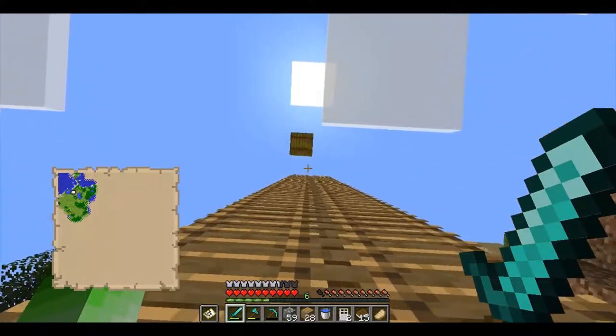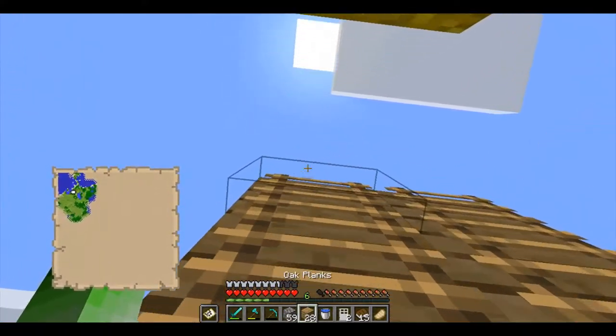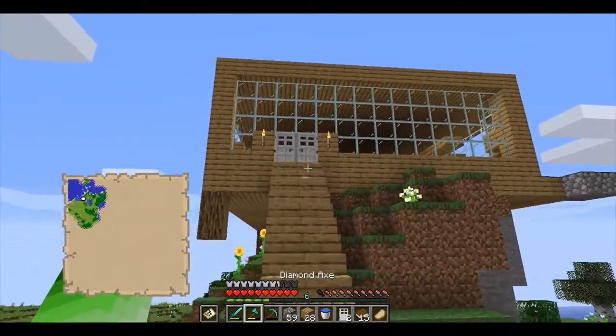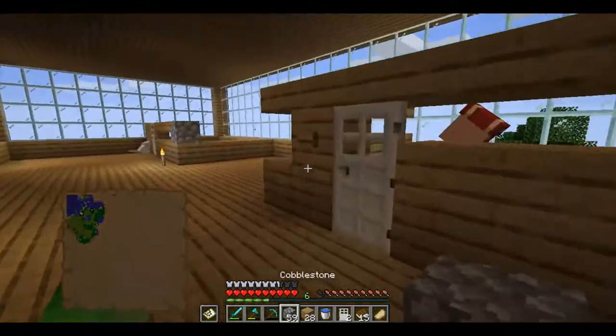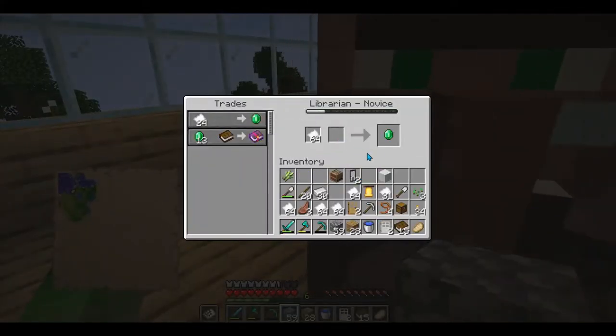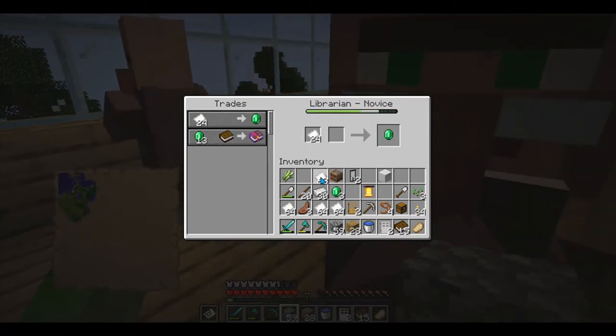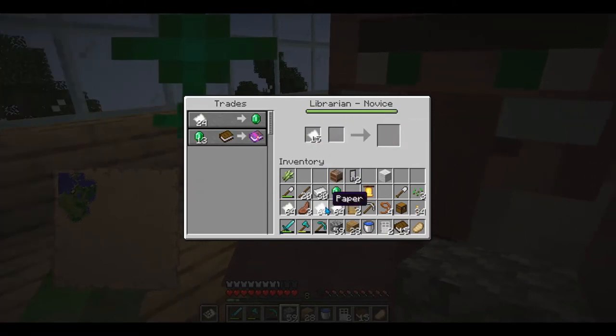I want infinity on one of my bows so badly — I never get infinity. I've been studying what enchantments you want to get and what you don't, and I looked it up: you should get infinity over mending on a bow. So sorry. I'm not getting emeralds at a cheaper price yet.